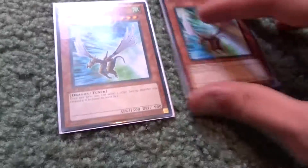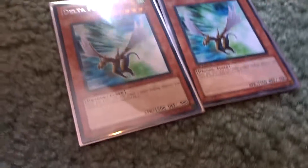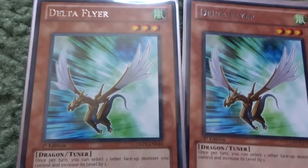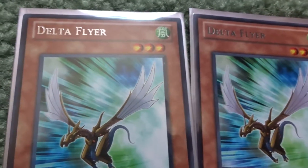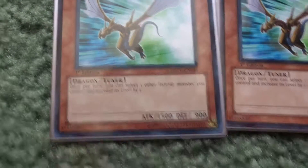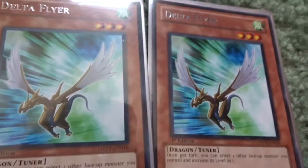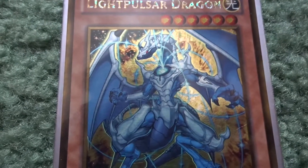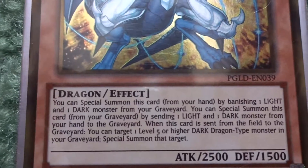The next two are Delta Flyers, which are also tuners. I'm thinking about taking them out because I already have a lot of other tuners. Let me know in the comments if I should remove the Delta Flyers and what to replace them with. Delta Flyer lets me manipulate levels once per turn — and I do really like the way it looks.